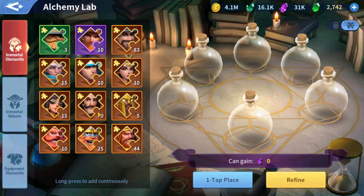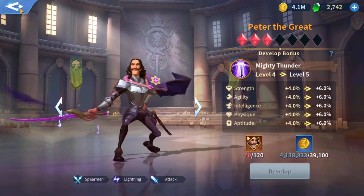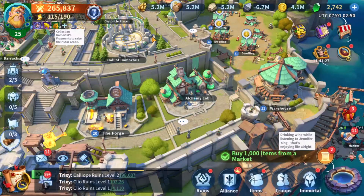Let me check the alchemy lab to see where I'm at. Peter's at 70, he's at 83, Richard's at 44. Peter's probably close to upgrading if I get a drop from him — actually he needs 120, so not quite yet.